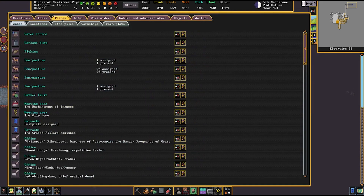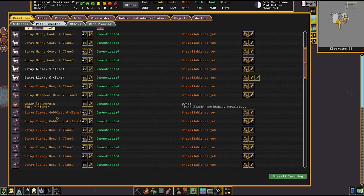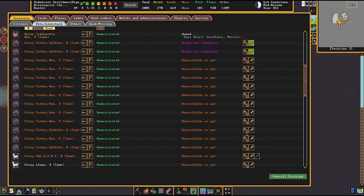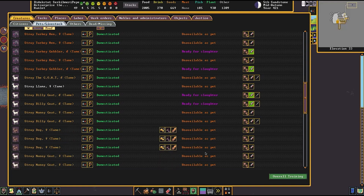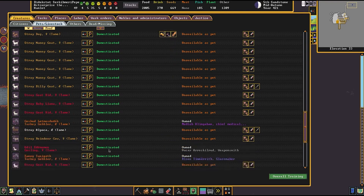Now that we're starting to get extra animals growing into adults, that means we can slaughter them. We have a couple of turkey gobblers — both pets, so we can't touch those. We have the goat so we can slaughter the others. And we have the male alpaca that we could slaughter. We'll slaughter the alpaca — I think we already got their wool since I have shear animals on repeat.